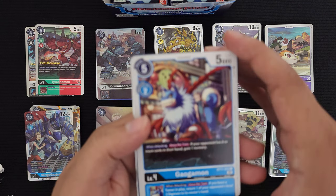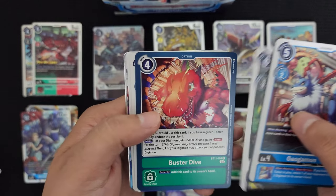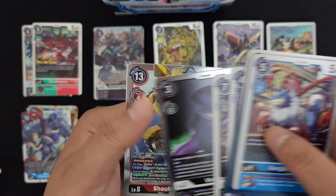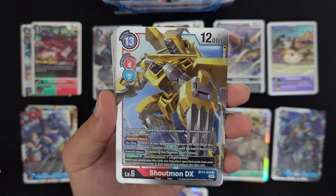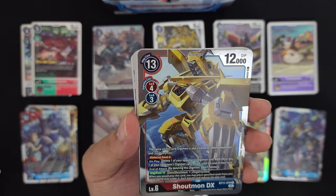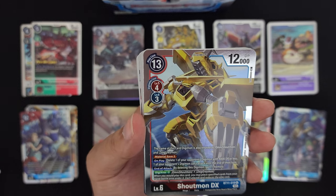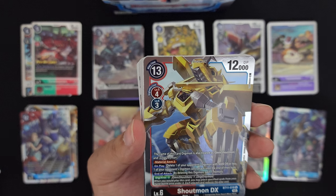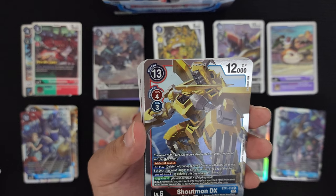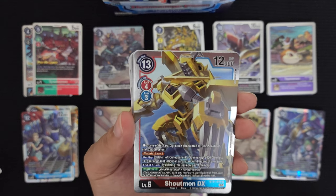Need more Angemons and Lady Devimons — haven't pulled an Angemon yet. Next pack: Garurumon, Megalospark, Magma Bomb, Tekamon, Buster Dive, Blue Miramom, Satarumon, Titamon, Ignitemon, Gigadramon, and Venmon foil. We got Shotmon DX — the name of this Digimon is also treated as Omnimon Zwart or Zekegreymon. Material Save two. On play, delete one of your opponent's Digimon with 8000 DP or less. One of your opponent's Digimon can't attack until the end of their turn. On end of attack, by deleting this Digimon gain a memory. The Digimon Cross mechanic reduces play cost based on cards placed — sounds pretty cool.